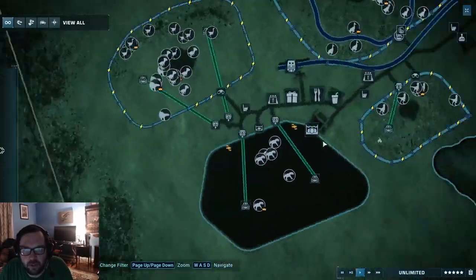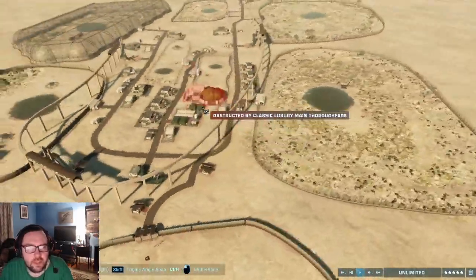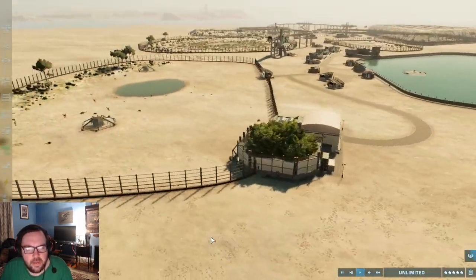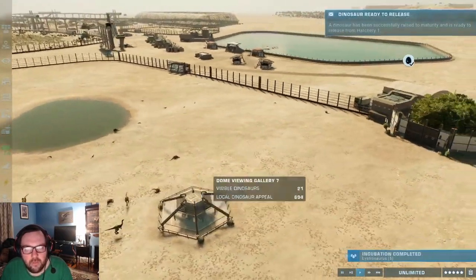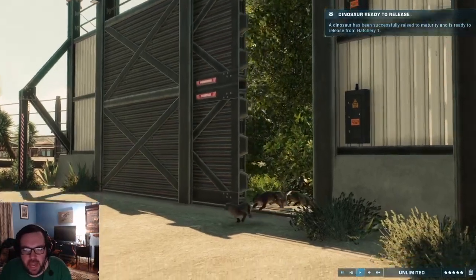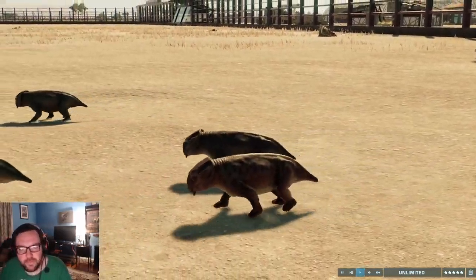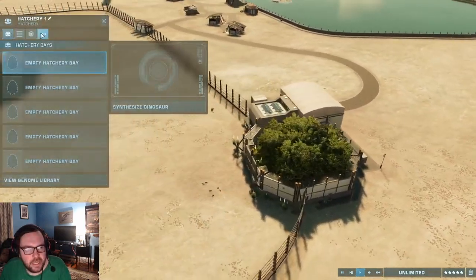First things first, I'm going to take the hatchery out of the Euoplocephalus enclosure and just add the Lystrosaurus in here. I really can't be bothered to make a petting zoo. This should be relatively quick — I just figured I'd add one more creature in. Lystrosaurus is being added in. These guys are so cute. Lystrosaurus has been added in.